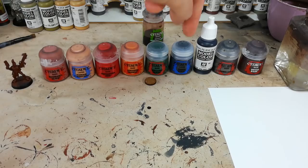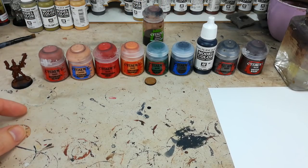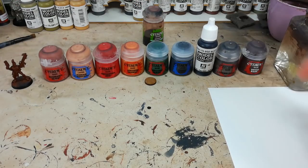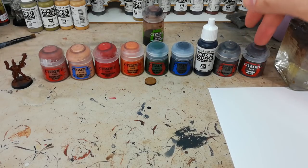Anything I want to look like dark gray, Eshin Gray is fantastic for that — so straps and anything like that will be Eshin Gray. For anything I want to be black, I'll use Vallejo Black. Lead Belcher for any metallic bits, and then for her boots and any leather stuff, I'm going to use Dryad Bark instead of a shiny blue leather — I'm going for a nice brown tone.